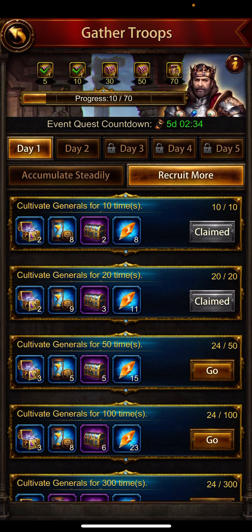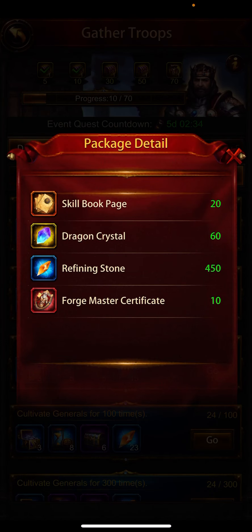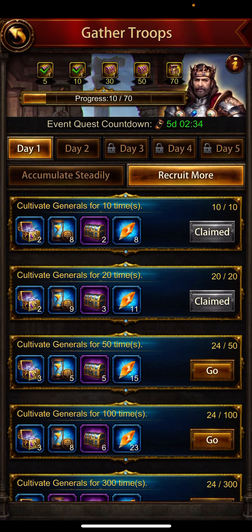...you are going to get a minimum of 24 forge master certificates — even for those who are not able to train level 13 troops. There are 40 total, spread across four chests. The last fifth chest only has an epic general chest. So these first four chests give you a total of 40 forge master certificates.